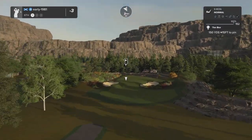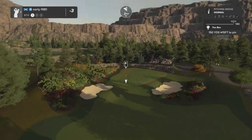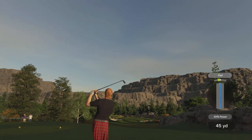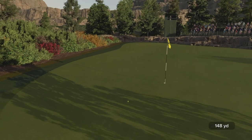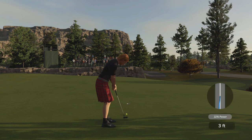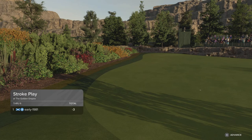Hole number six - a downhill par three, 150 yards down 15 feet. Let's go pitching wedge; I'm just going to apply a little bit of de-loft and a little bit of topspin. Going to try and land this at the front of the green and see if this will release out. Lovely strike - probably the best strike of the round so far. It's going to be another birdie opportunity from eight feet out, just going left edge. Oh - early! What is going on with my putting? I'm really under-reading some of these putts. We could be four or five under.